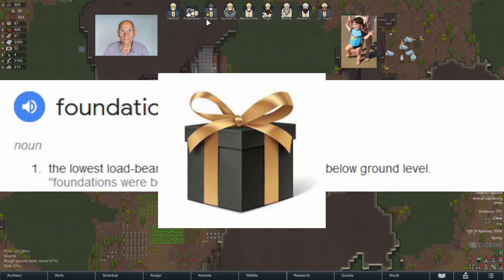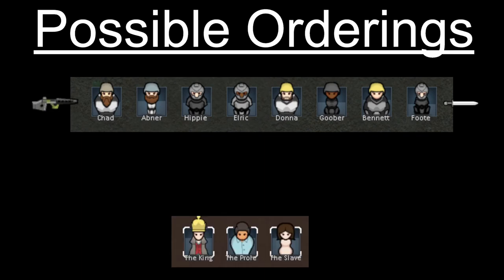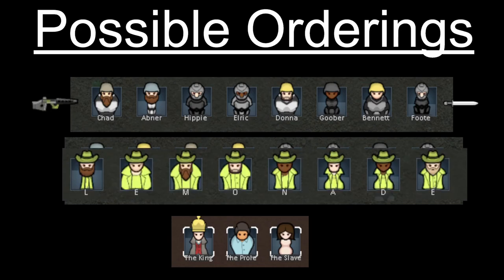Common orderings include fighting styles and skills — shooters to the left of me, melee layers to the right, ordered strongest to weakest. Ranks: nobles on the left, proles and slaves on the right — help them remember who's boss. Alphabetized for the organization freaks among us. And then there's solving anagrams — when life gives you lemonade, make 'L Damon er.'